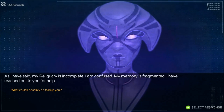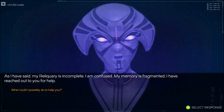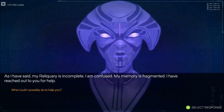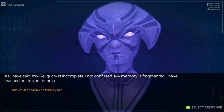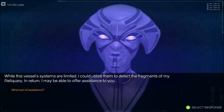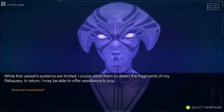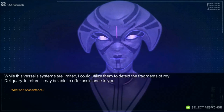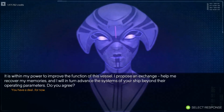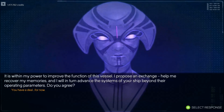What is it that you want? As I have said, my reliquary is incomplete. I am confused, my memory is fragmented. I have reached out to you for help. How could I help you? While this vessel's systems are limited, I could utilize them to detect the fragments of my reliquary. In return, I may be able to offer assistance to you. In other words — we help her, we get upgrades.